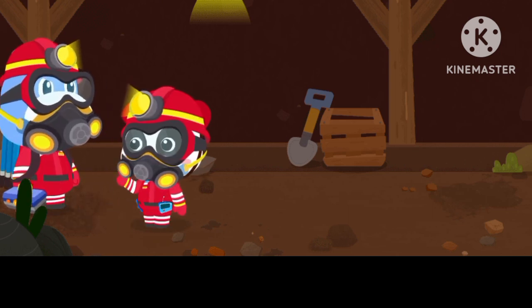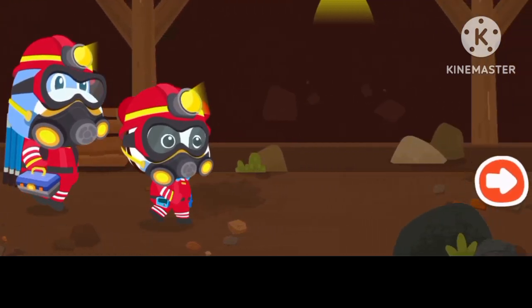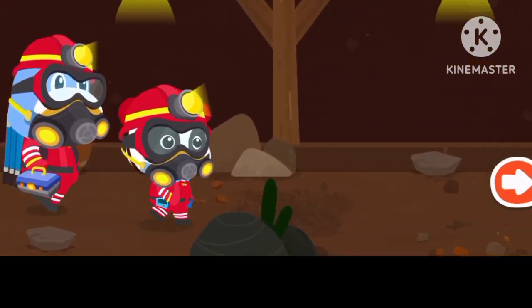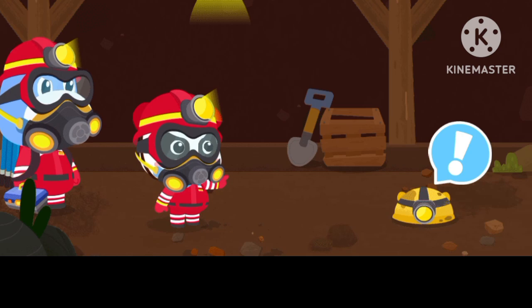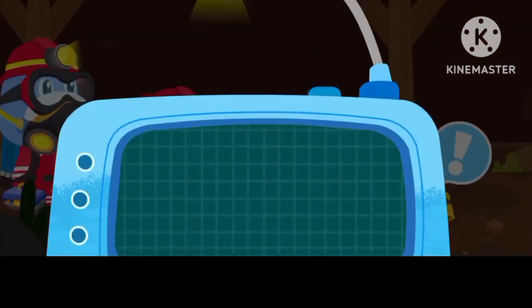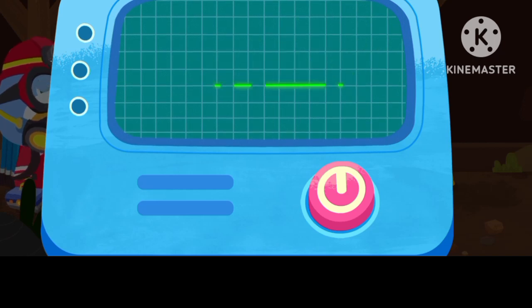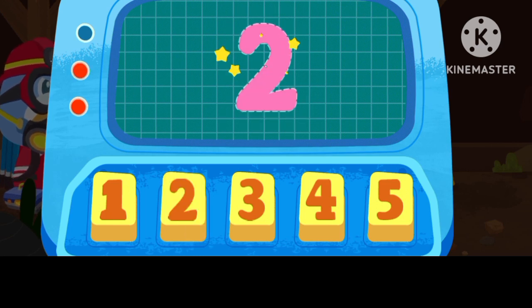The mine may collapse at any time. Let's hurry up. Tap and hold the button. It's a miner's hat. Check out each miner with the life detector.